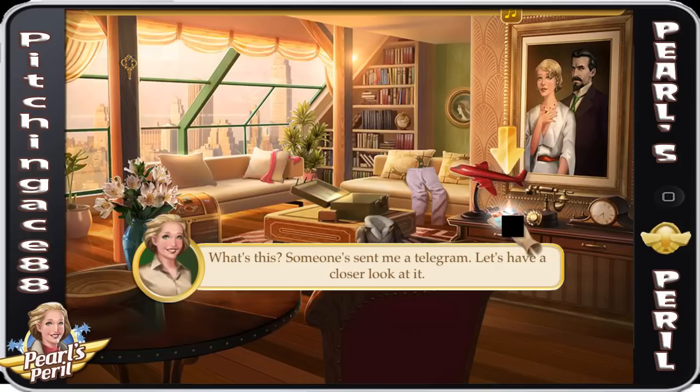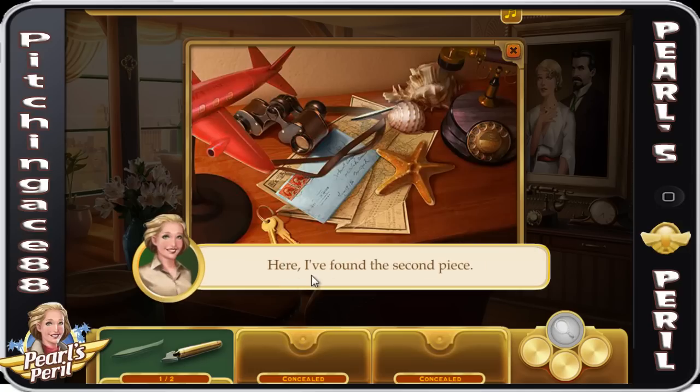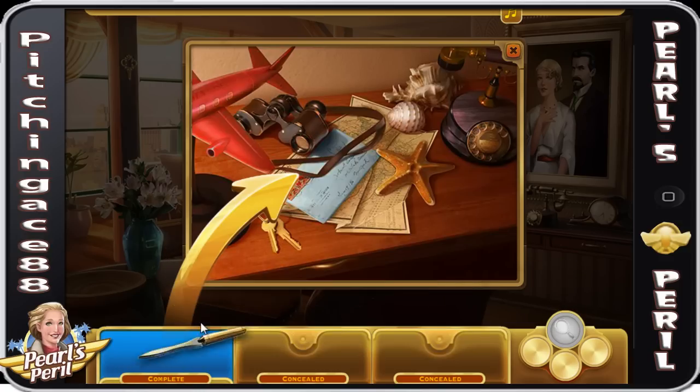What's this? Someone sent me a telegram. Let's have a closer look at it. And as always, guys, you can throw a like down below — that would be great. So where do I put my letter opener? It's disassembled. Here's the first piece — click to pick it up. I found the second piece. It kind of guides you through this beginning point.